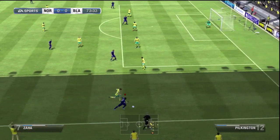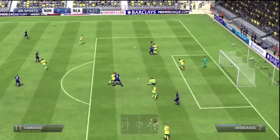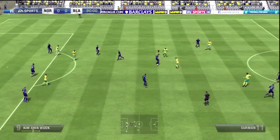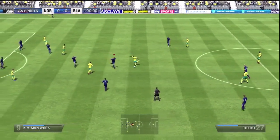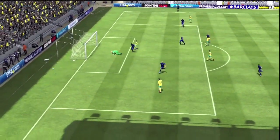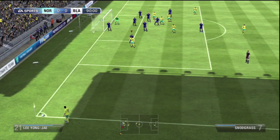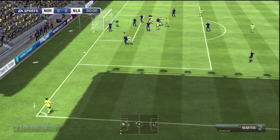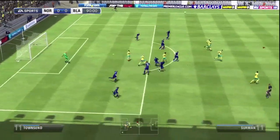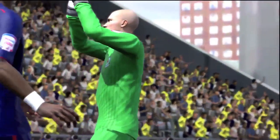Wilfred Zahar goes down the right with some lovely skill to get around Pilkington and swings the ball in, but Kim Shin-wook's header is well saved by Jed Steer. He tries a little karate kick follow-up that would have been awesome. In the 90th minute there was one more chance for Norwich — I gave the ball away and it came to Wallison, but there was a good save by John Ruddy. From the resulting corner, Snodgrass whipped it in but the header went straight to Ruddy, and that was how the game finished: nil-nil.